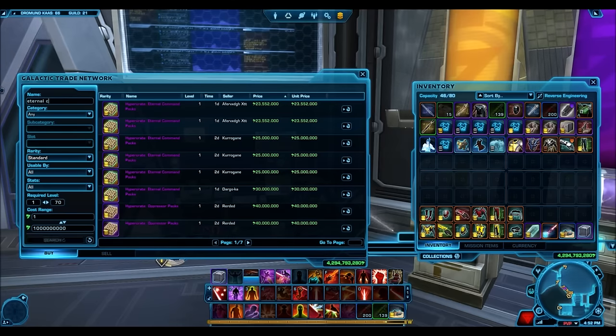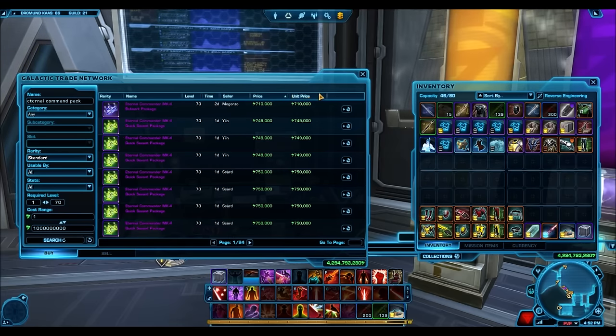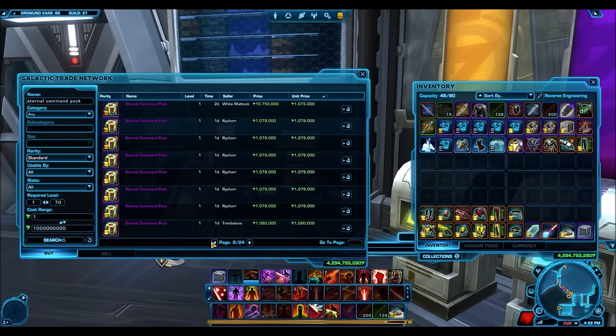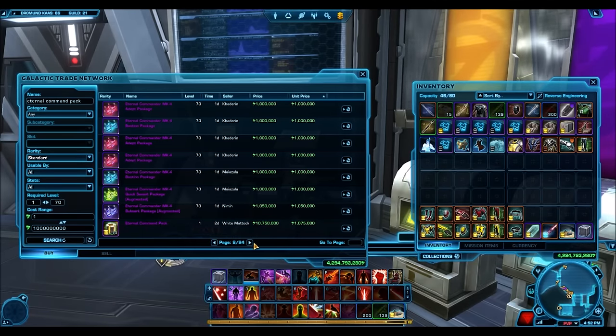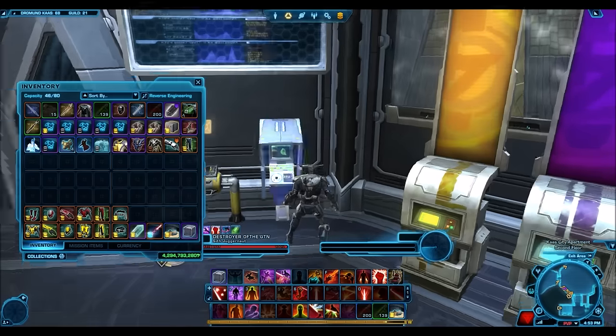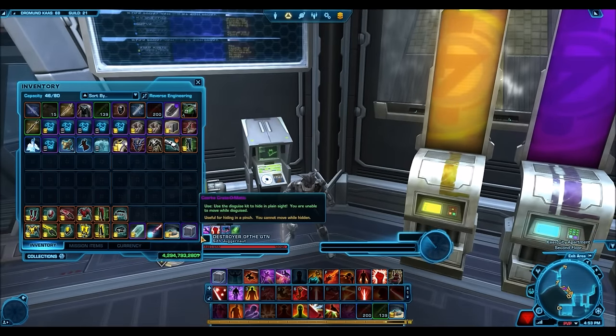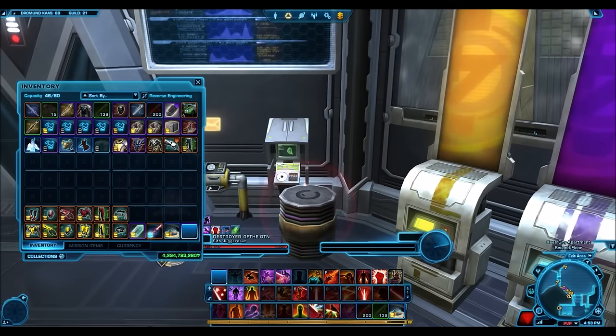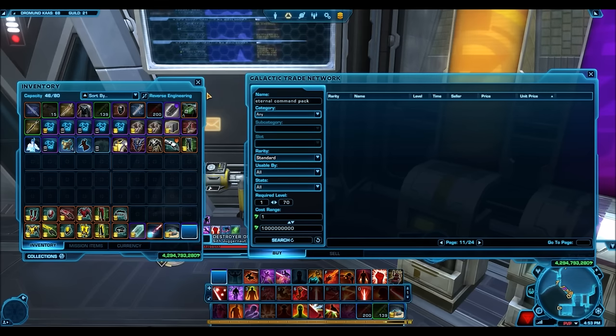I'm on the Harbinger server, which I've often deemed the cheapest server. But lately I was checking prices on other servers and finding that some are offering items for much cheaper than the Harbinger. On the Ebon Hawk, hypercrates actually dropped below 20 million credits, and the Red Eclipse was offering hypercrates four to five million credits cheaper than the Harbinger. So hypercrates are going for much cheaper on other servers, but regardless, no one should be buying hypercrates and putting them on the GTN for such a low price.